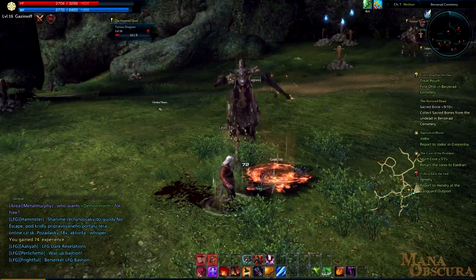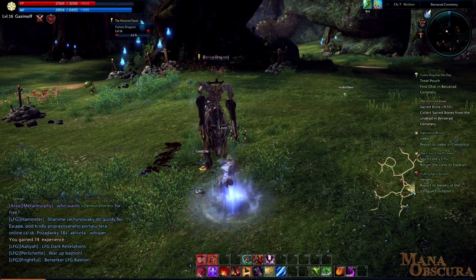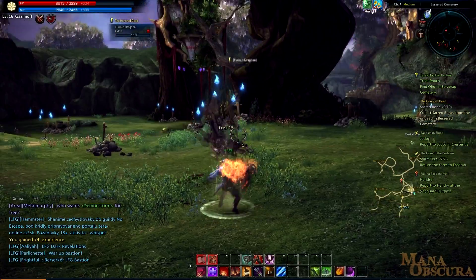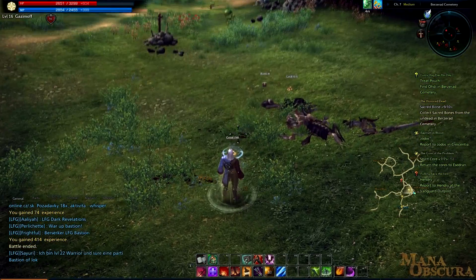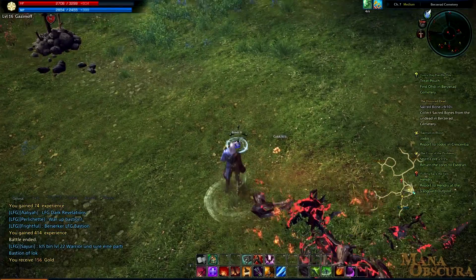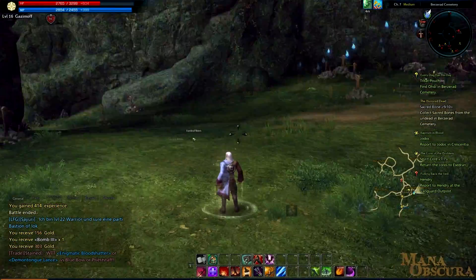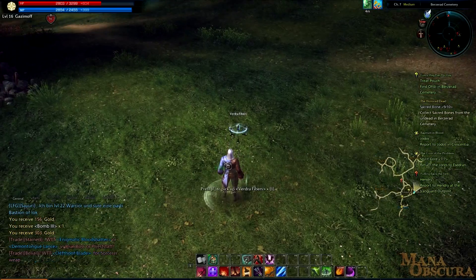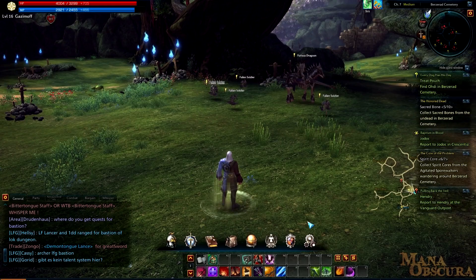Combat in Terra does take a while — there are no two-shot nukes in this game. You can see I've gotten knocked down; I hit spacebar and use the retaliate ability to get back up and knock the Dragoon back a bit. Another great thing is that loot actually appears on the ground, so you can walk up and pick it up. Even if other players leave loot lying around, sometimes you can pick those up too.